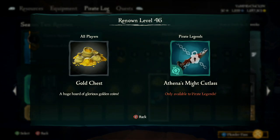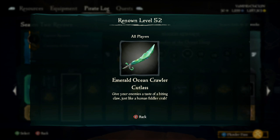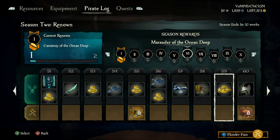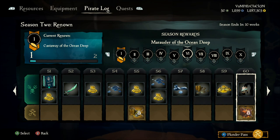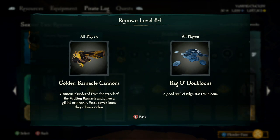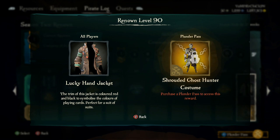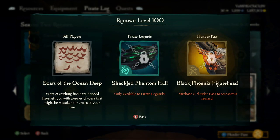Athena's Might Cutlass — alright, not bad. Shrouded Ghost Hunter blunderbuss — that's what we need to find, a Shrouded Ghost. An Emerald Ocean Crawler Cutlass. Black Phoenix Sails — those are kind of nice. Paradise Garden Cannons — those aren't the best; I kind of like these cannons better. The gold barnacle. Shrouded Ghost Hunter costume — that's sick, you get that at level 90. What's level 100? Oh my god — Shackled Phantom Hull, Black Phoenix Figurehead. Alright, this plunder pass isn't too bad, I ain't gonna lie.